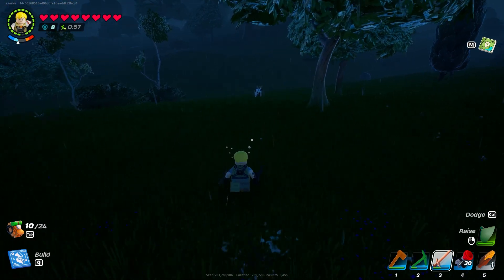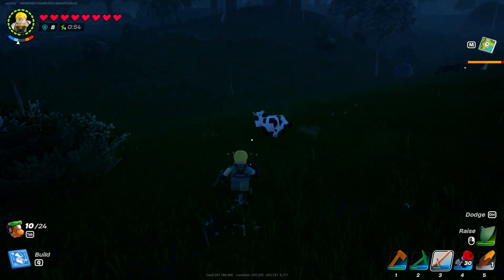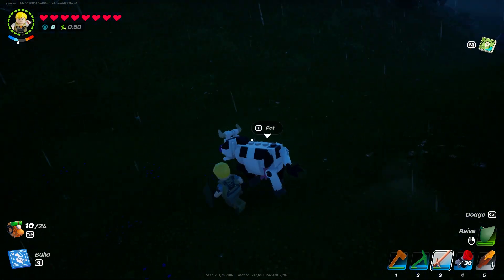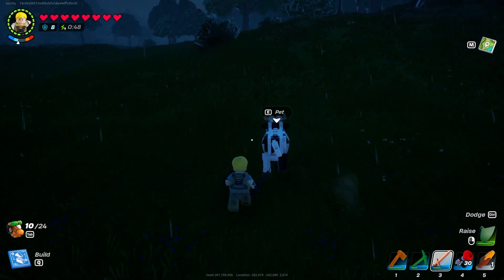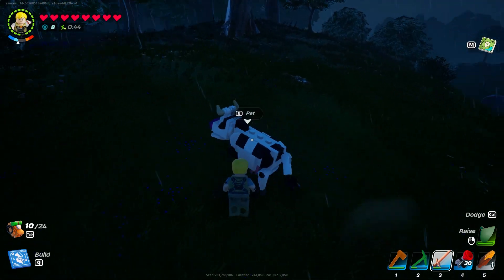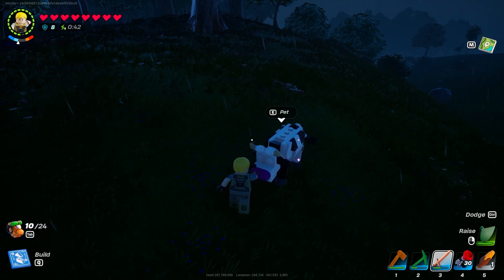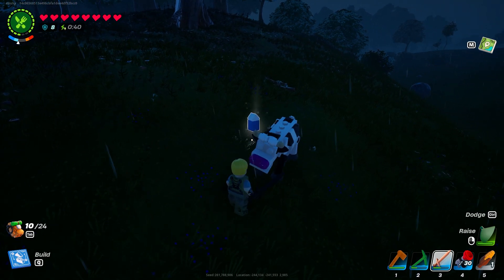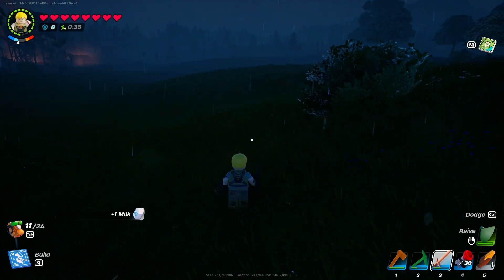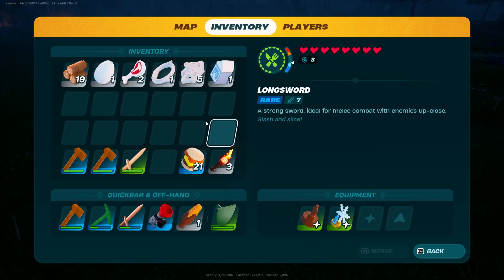Let's chase after that cow to show you how to get milk. It's very easy — when you go near a cow it's going to show you a 'Pet' prompt. Press E to pet it, and it will play an animation where you rub its nose. After that it starts producing milk.